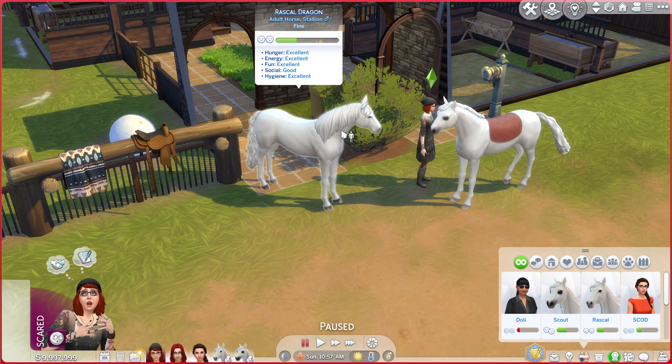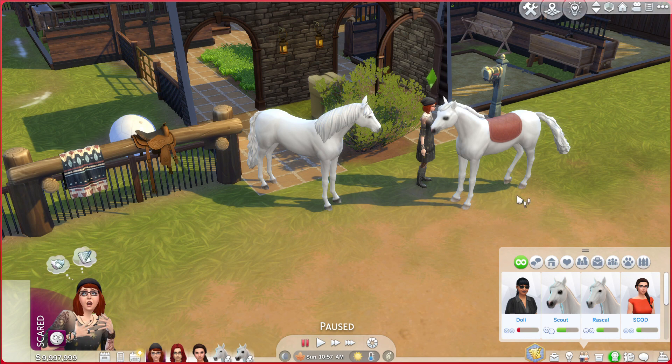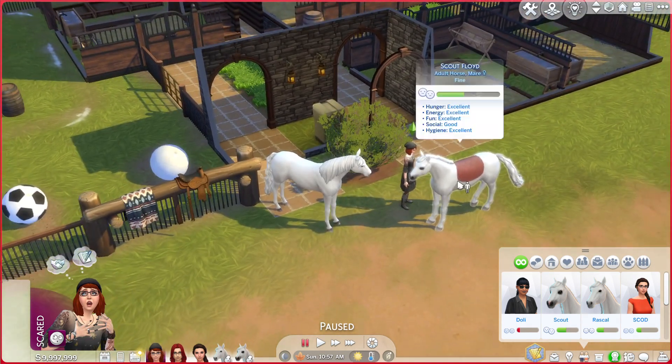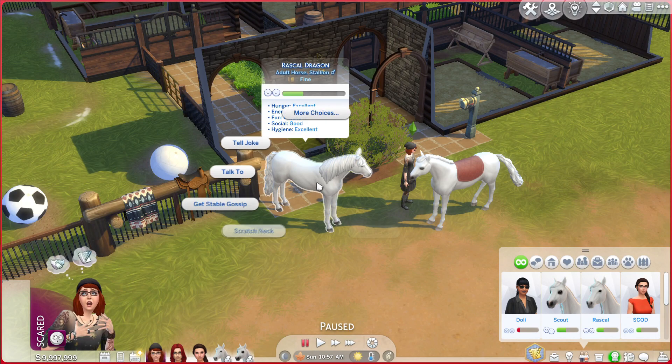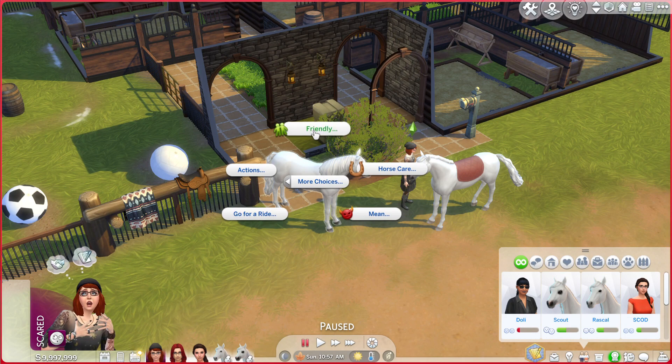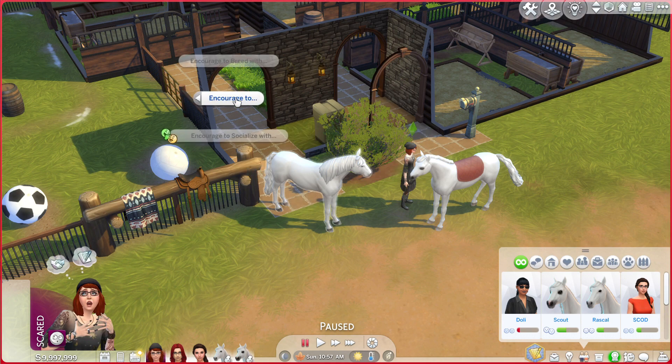So what I'm going to do is get my character — she's already friends with Scout but not friends with Rascal, they're just acquaintances. I'm going to ask Rascal to breed with Scout. You just click on the horse, go to more choices, friendly, then encourage to — and you'll have a couple of options: encourage to breed with, and encourage to socialize with.